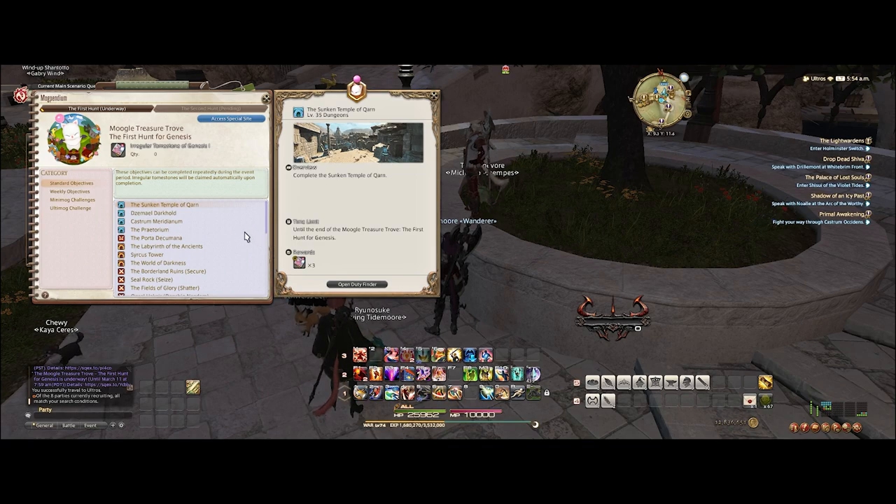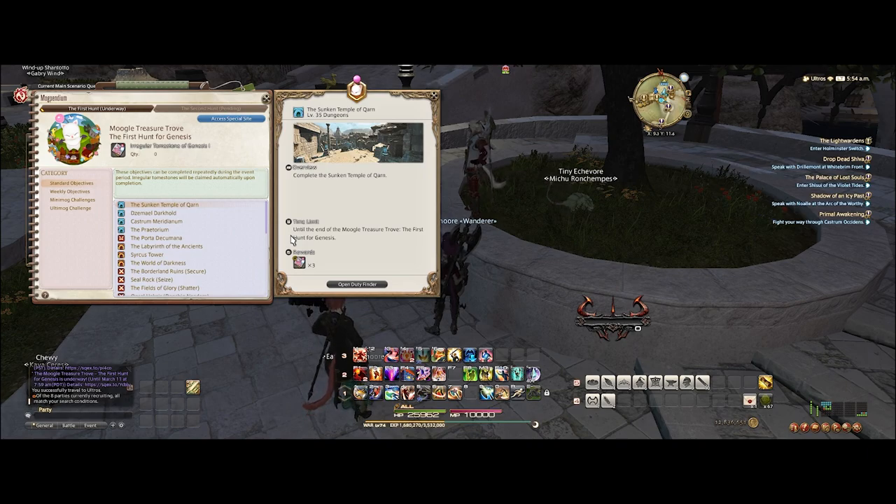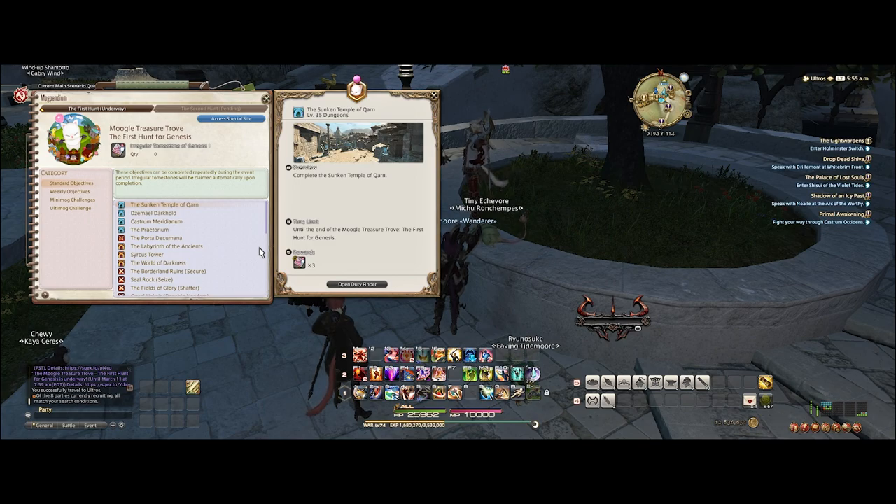It's Tuesday, my weekly reset day. I've already turned in my Doman Enclave turn-ins for the week. After that I've made 12 million 836 thousand gil, which is one million up from last week. It's not that much this week, but I was expecting a slow week because I spent the whole weekend at Disneyland and didn't get much time to do real farming. But it's still a plus. I'll do the same thing I do every week — go to the saddlebag, buy a bunch of stuff and flip it, desynthesize, and do my challenge logs. This week should be a little better than last week, but every little thing counts.